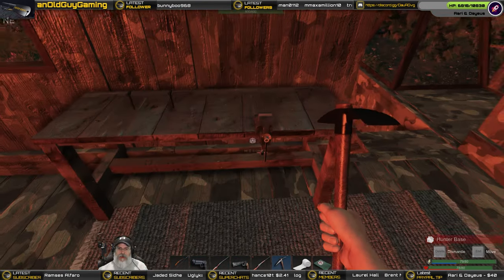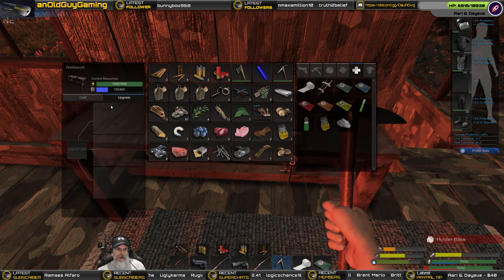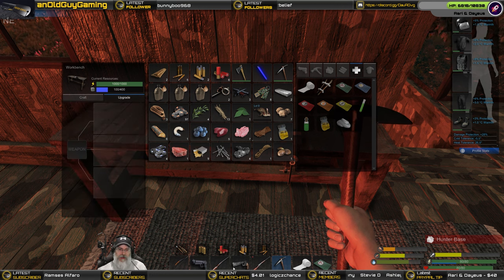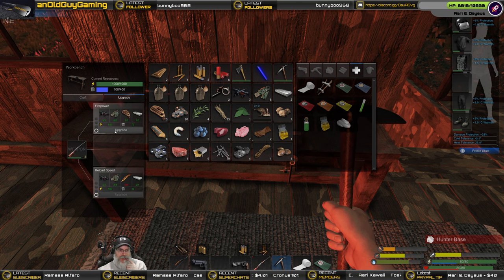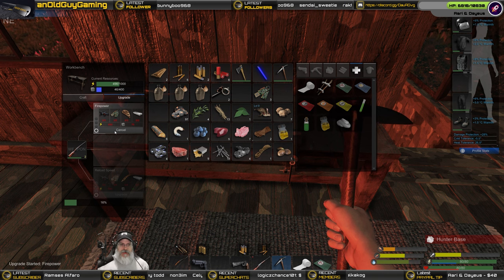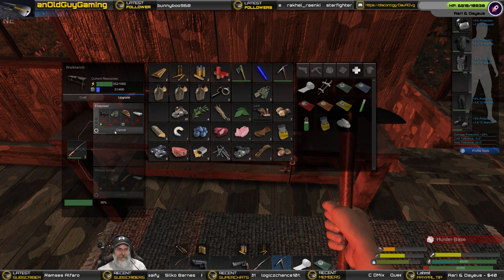All right guys, we have actually built up a thousand power here — that's more than I thought we were going to. So yeah, we have everything to upgrade our shotgun — let's do it. I'm assuming we're going to get a 20 percent increase in power on this too. Not only did we raid the bandits and steal all their loot, but we managed to upgrade both of our weapons on their power and mass. Can't complain about that!